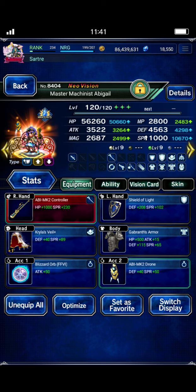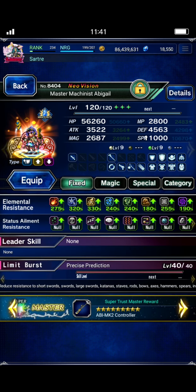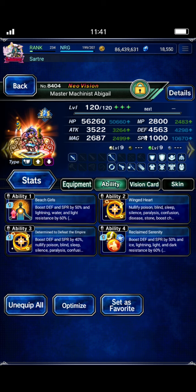Abigail is just built for full-on bulk. This is actually the build I'm using against Bealkia, but it works here just as well. She really just needs earth resists because the boss does some earth magic — that's the only element I believe the boss uses. Just make sure she has earth resist; that's the most important thing.